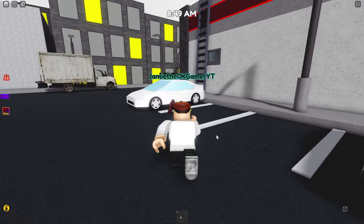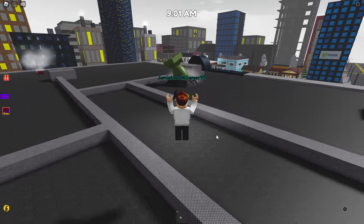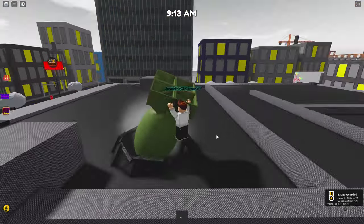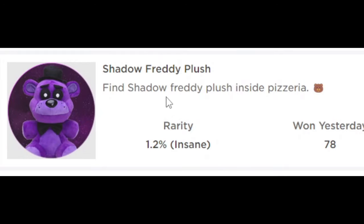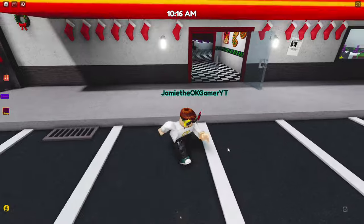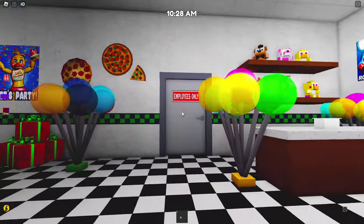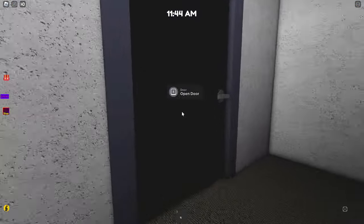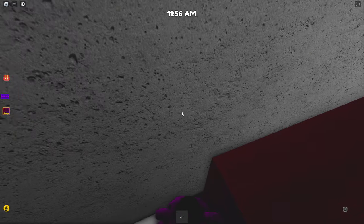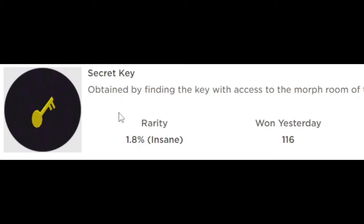Right up next: atomic bomb. Head on top of the pizzeria — there's a nice ladder right here. Sometimes you just find an atomic bomb just hanging around — there it is, perfect. Right up next: Shadow Freddy plush. Head back into the pizzeria, the employee's only office. Go on down here — look, right there, Shadow Freddy plush!